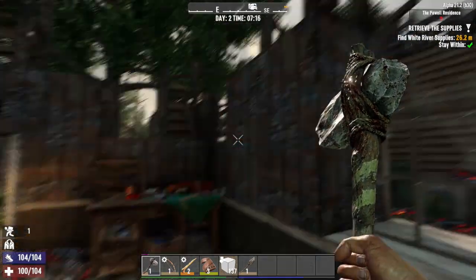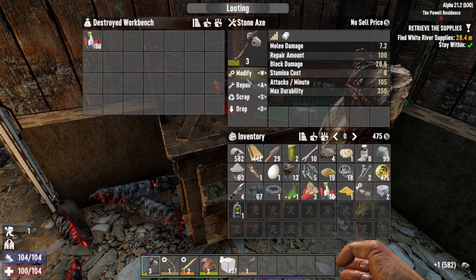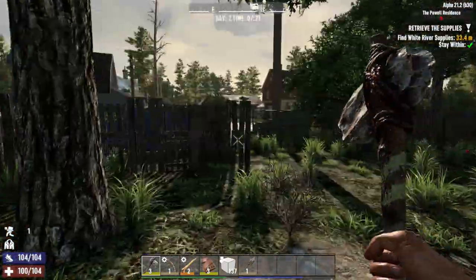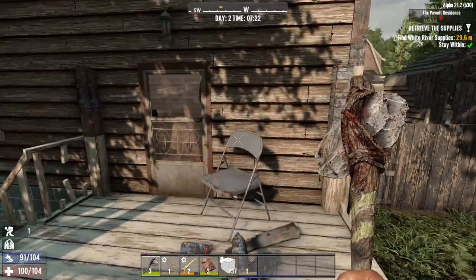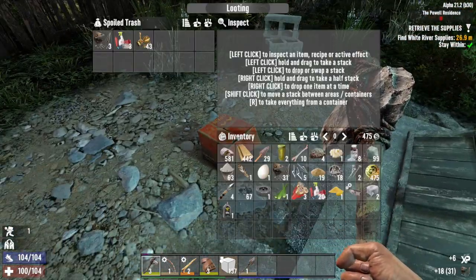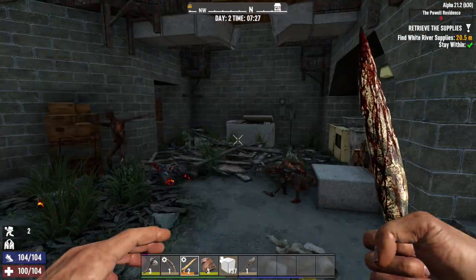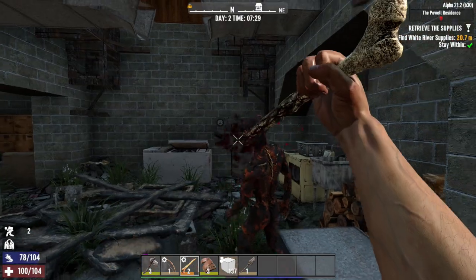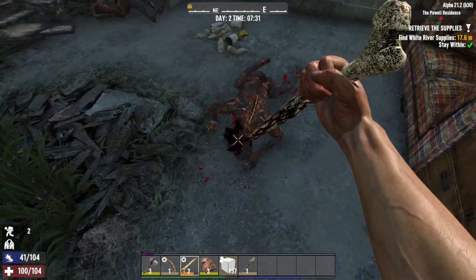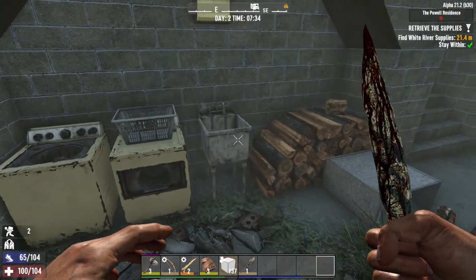A level three stone axe — we're gonna repair you, not modify you. Going in through the basement and eventually ending up top. It's a nice easy tier one early game POI. We got burning zombies coming down — are they tier twos worth 750? They are not. Nothing in the washer or dryer. We're gonna get this wood though for sure.